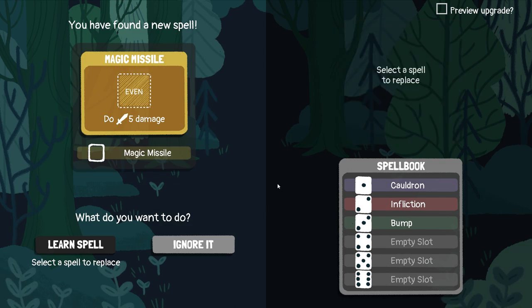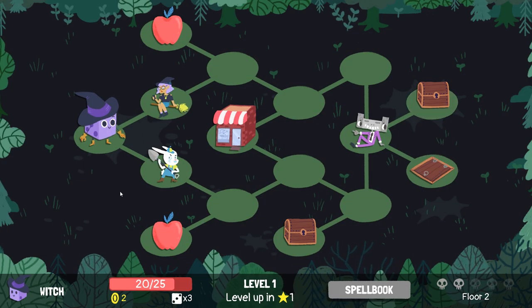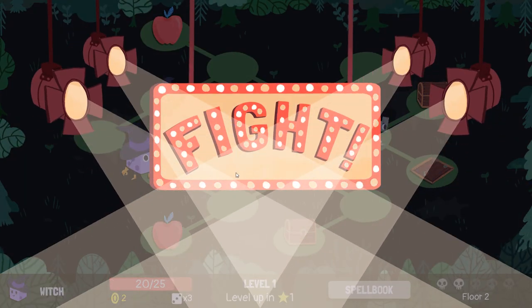Sweet, new spell — On Even, Deal Five Damage. That is amazing, I will take that. I'm gonna put that in an odd slot. Why not? Maybe there's a trick here. We probably just want to kill the remaining level one guy. That gets us some loot as well, and we can even go to the shop and buy a spell.